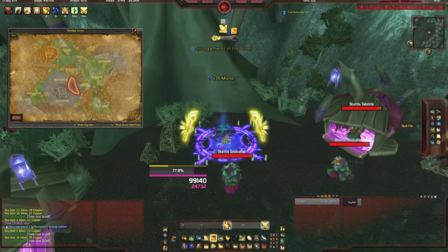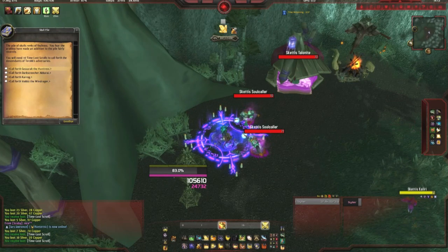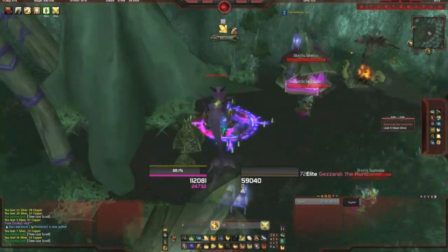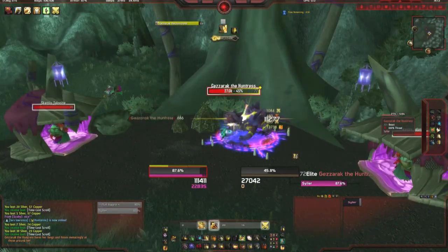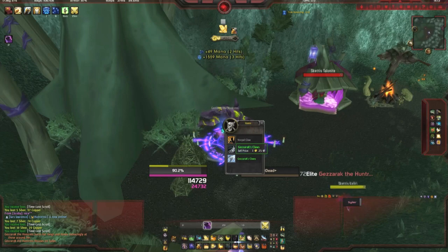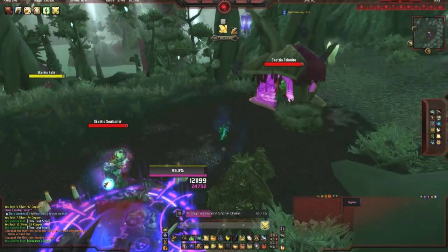Once you've got your 40 Time-Lost Scrolls, head to these purple rune circles with skulls in the middle, click on it, and pick which mini-boss you want to summon. Make sure you summon a different mini-boss each time, otherwise you'll end up with the same item — each mini-boss drops its own item. Kill them, they're not exactly anything to be scared of. Make sure you loot all the items, and you'll also get a nice BoE blue that could be sold if you're on a server where they'd sell well.